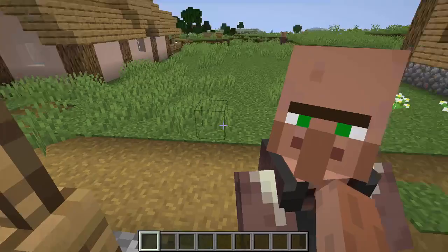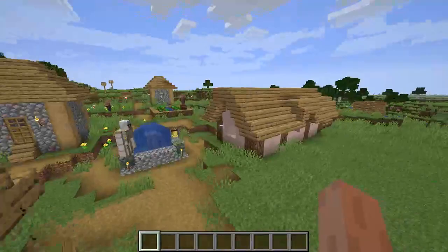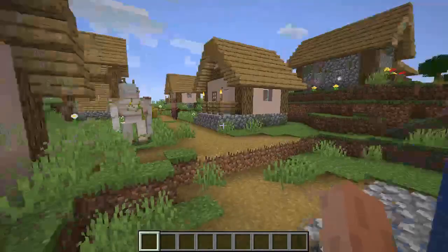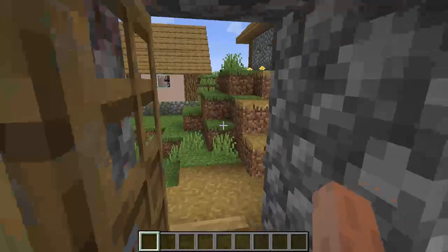You've got your blacksmith right here that will sell you anything you really need if you level him up. You've got your iron golem to start out, just in case of new visitors. You've got your cow farm right here with even a little drinking station, which is very cool. You can go to this little house right here — got a little bed. You can come to this main house right here.